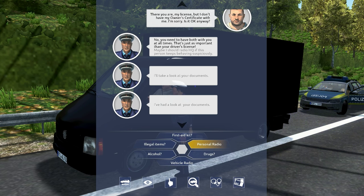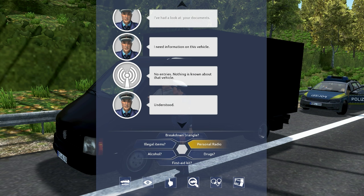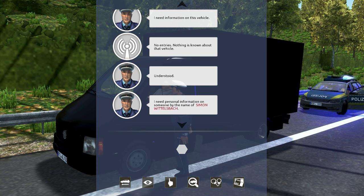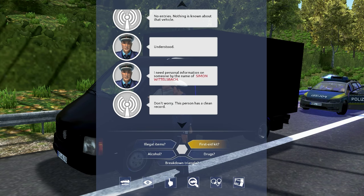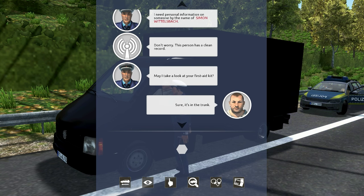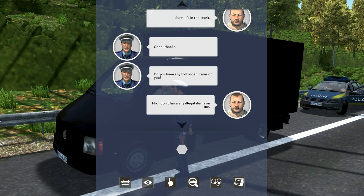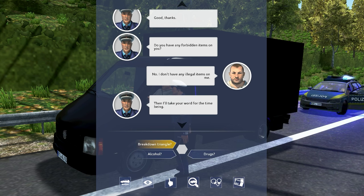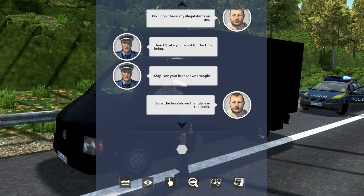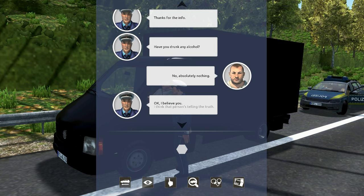Let's do a vehicle radio check. Nothing is known about the vehicle — understood. Let's get a check on him to make sure he's clean. Person has a clean record. Let's make sure he has the first aid kit. I'll take your word for the breakdown triangle — that's what you put out if your car breaks down. She says it's in the trunk. Any alcohol? Nothing. Any drugs? No.